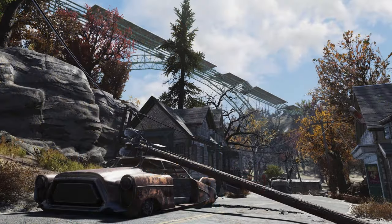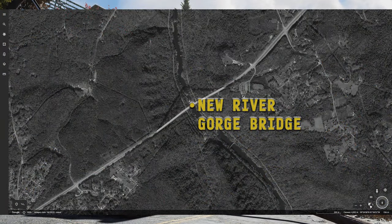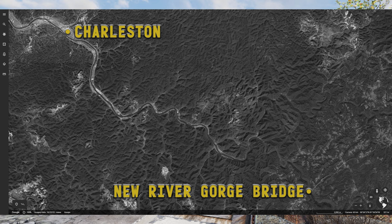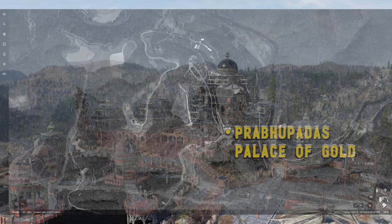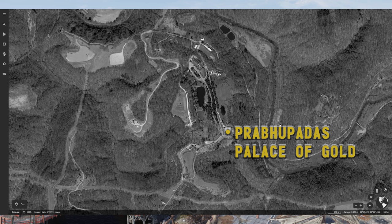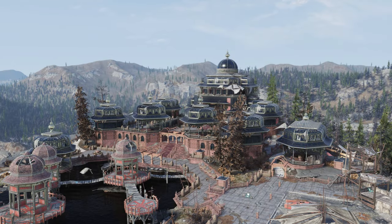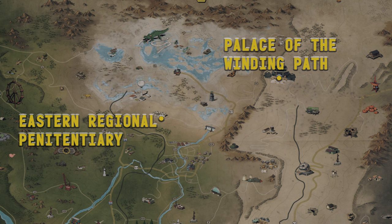Real West Virginia is home to the beautiful New River Gorge Bridge, a structure that can be found in-game by the same name, although the in-game version lies northwest of Charleston while the real version can be found to the southeast. One of the more incredible sites found in-game, the Palace of the Winding Path, is a representation of Prabhupada's Palace of Gold — a Hare Krishna site found in real-world New Vrindaban, West Virginia, with incredible architecture compared to its surroundings. While the real-world site lies in the Northern Panhandle, the in-game site lies in the Savage Divide.